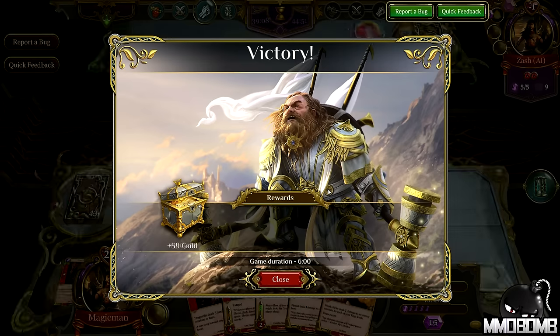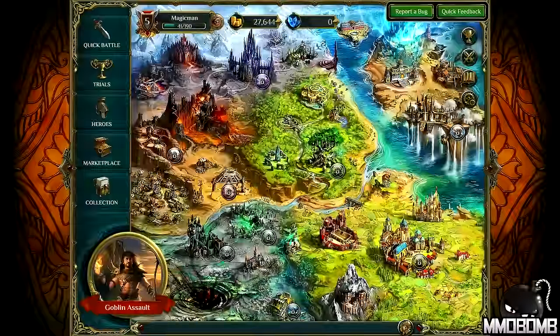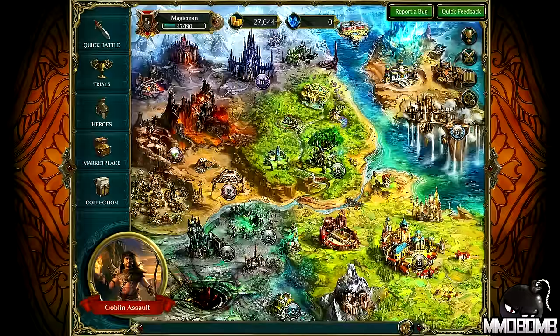And there it is — 20 to negative one. I've gained 61 gold and 12 fame. These multipliers vary based on the difficulty level you pick. And I've now won ten quick battles so I can claim my cards.